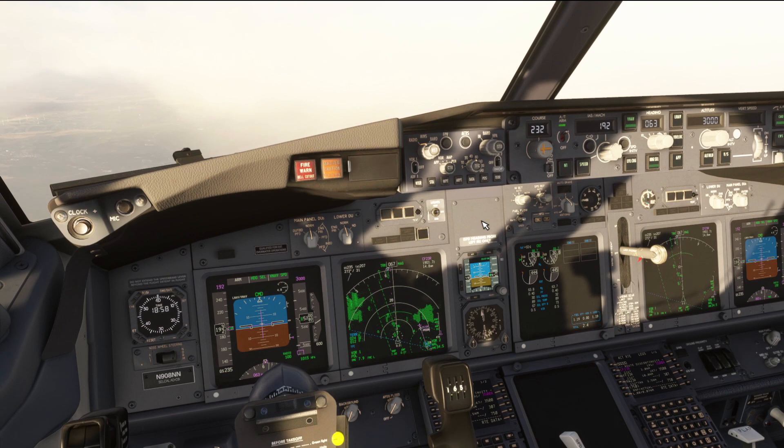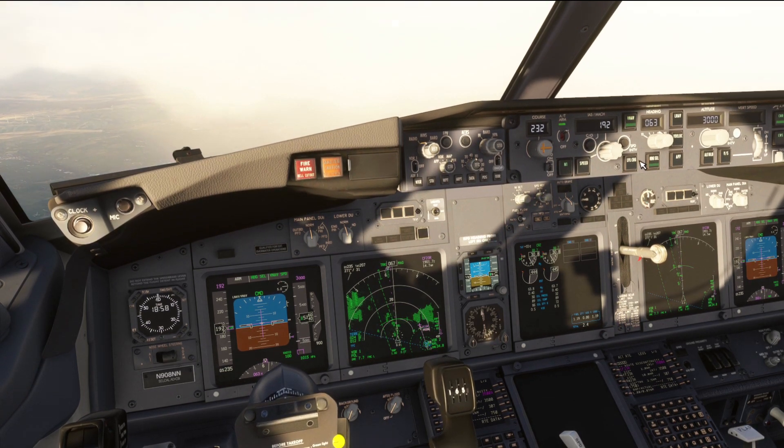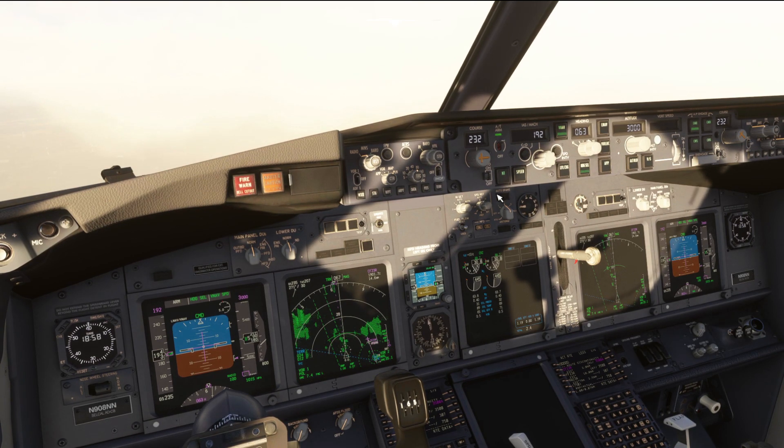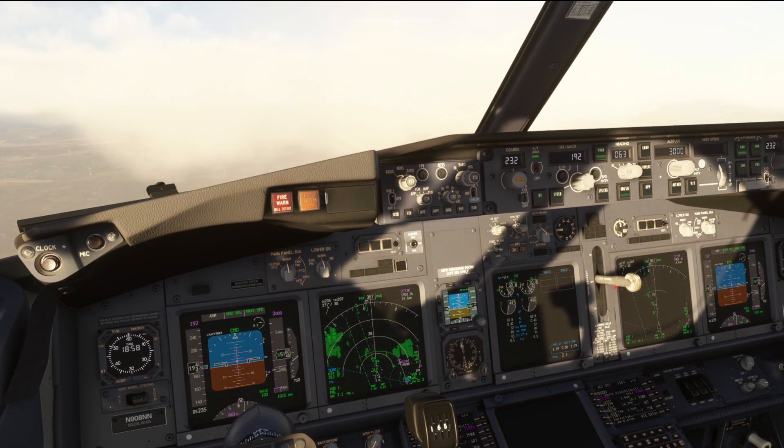Above 400 or 500 feet, you're going to want to select a roll mode — either heading select, which is what we're in at the moment, or LNAV. It depends on what you're doing for the go-around and what the charts tell you.